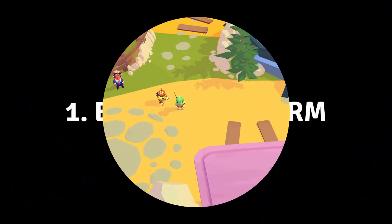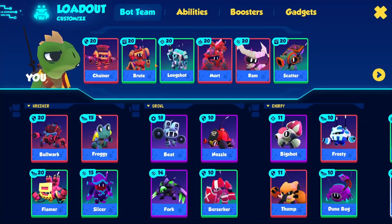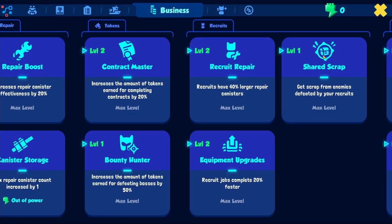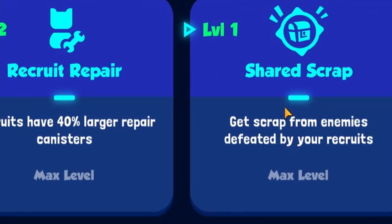If you want to farm scrap quickly and use up your Reaper Oil fast, you can use this strategy. It's very simple. However, keep in mind you'll need to have this business upgrade for the strategy to work.